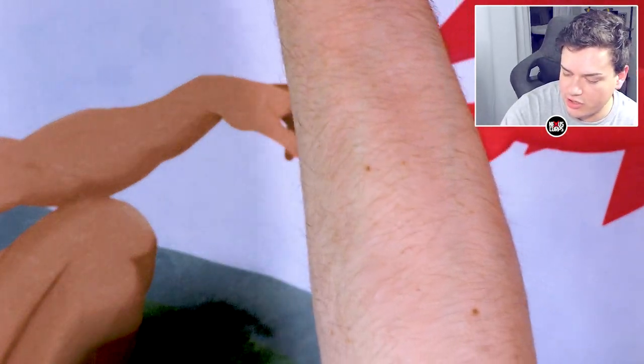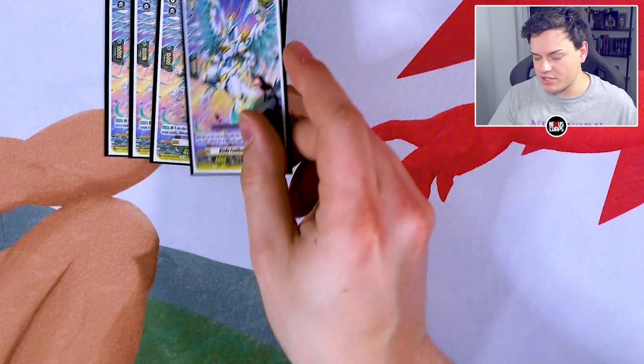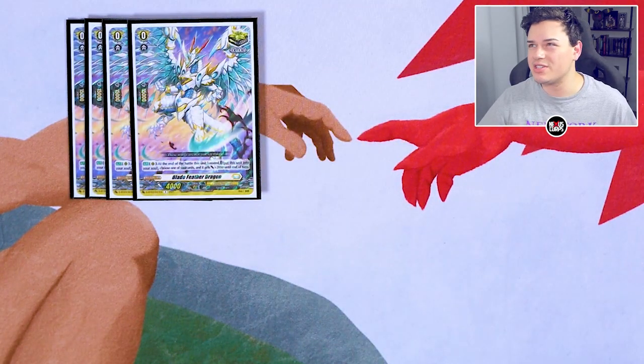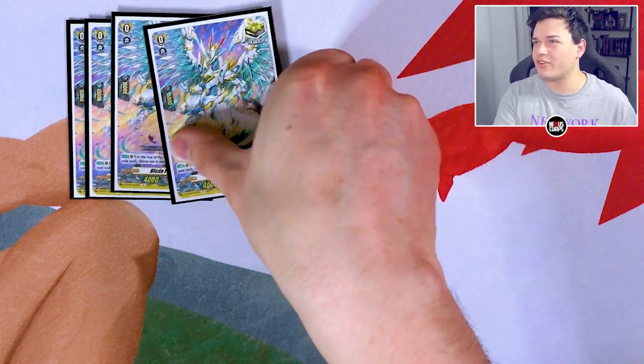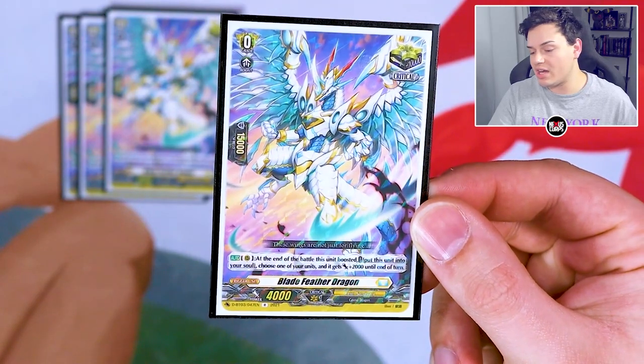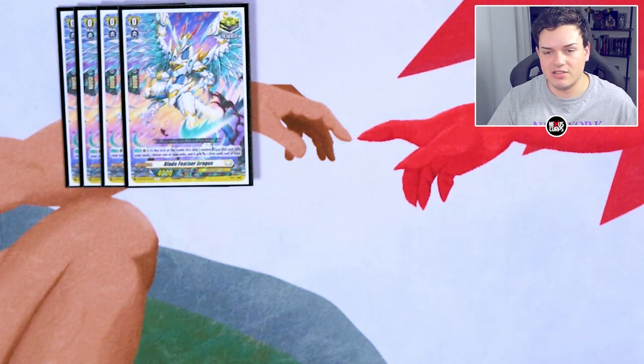Now getting into our triggers. Starting off, four copies of Bladefeather. You could honestly just run vanilla crits — it's not a huge difference and vanillas are perfectly fine. Bladefeather is just when at the end of the battle where it boosted, you move it to soul and give a unit 2k. It helps fill soul, which is why I run it, but the vanillas are fine.